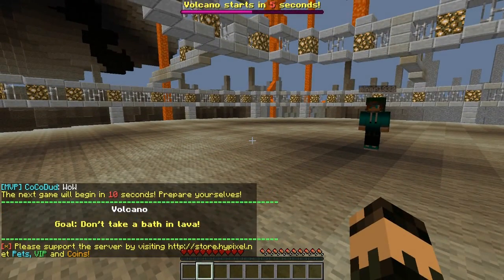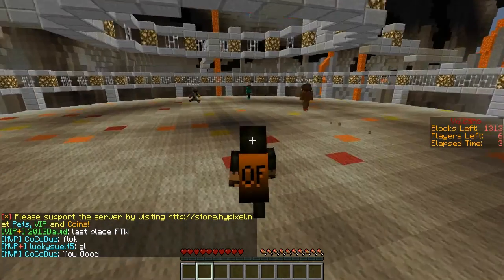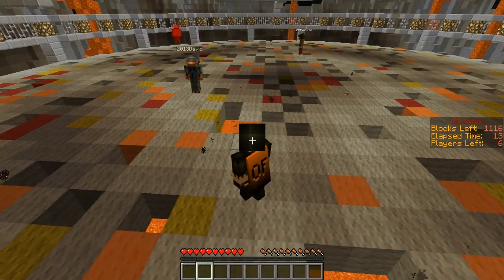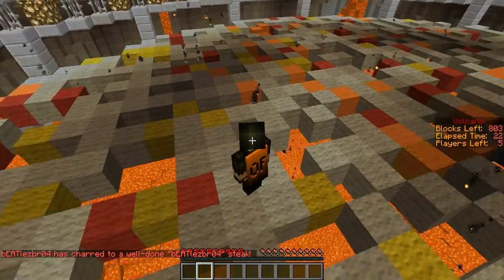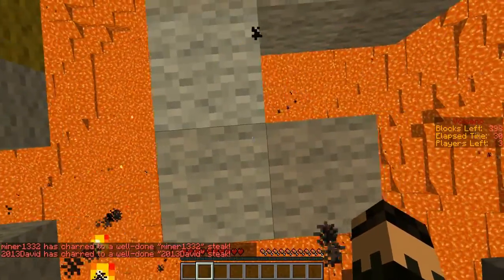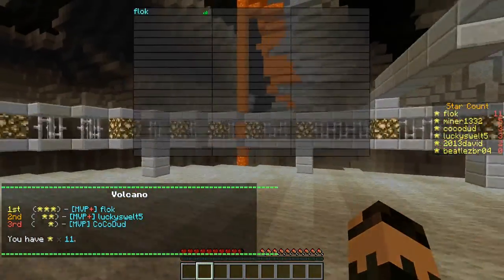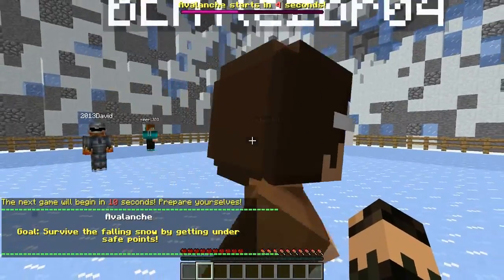Straight into the next game type — this is called Volcano. It's similar to one on Mineplex where blocks fall away, but on this one blocks just fall away randomly rather than from directly under you, so you can mostly stand in one spot. If a block turns yellow underneath you, just walk to the square beside you. Do it in third person to get a clear view. When it's down to the last few blocks, wait until it turns red then jump — I won by being the last one to hit the lava.